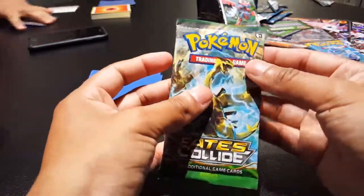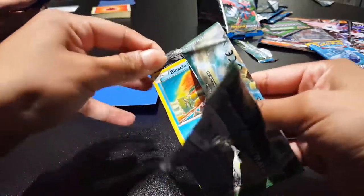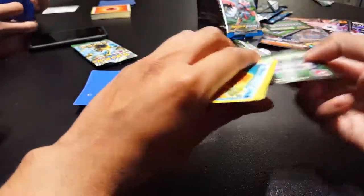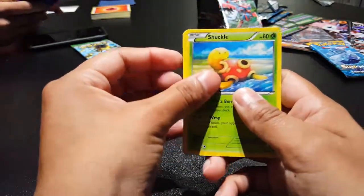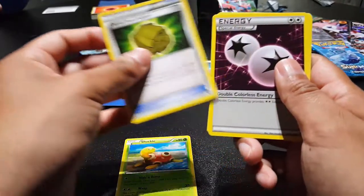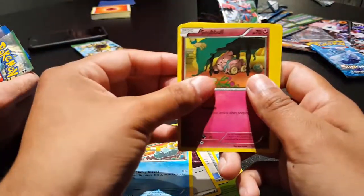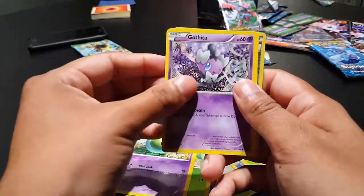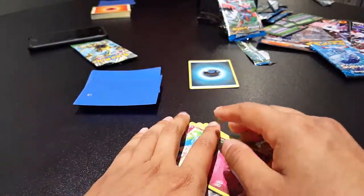And Fates Collide — Lugia on the front, Lugia Break! Shuckle, Dome Fossil Kabuto, Double Colorless Special Energy, Binacle, Snubbull, Snivy, Celosia, Gothita, Old Amber Aerodactyl, and Mr. Mime — Ash's mom's Pokemon.